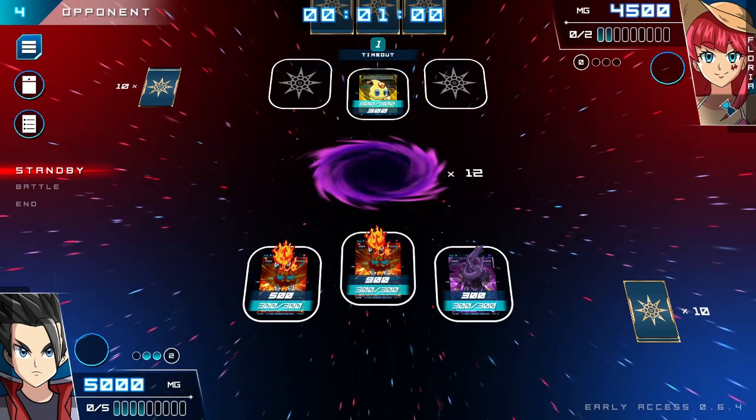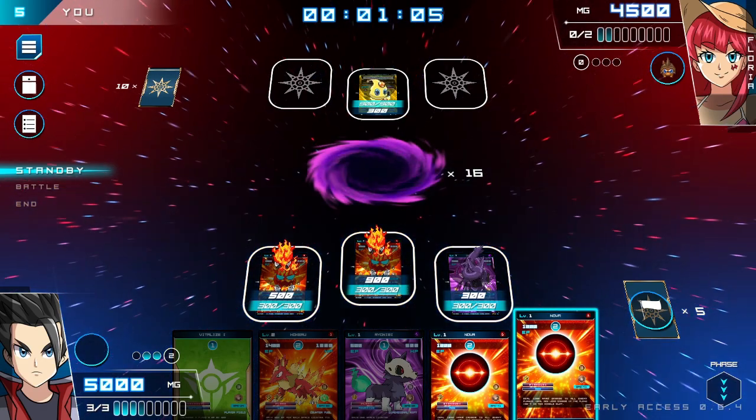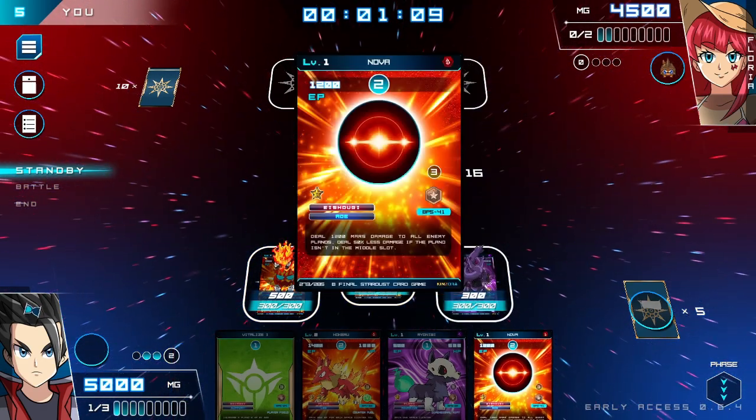For example, air creatures are weak but can generate energy and card draws, so mixing a few air cards in with a more offensively oriented fire deck can grant a much-needed speed boost.